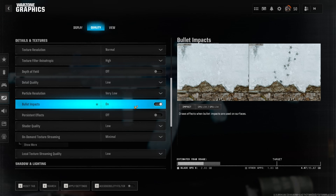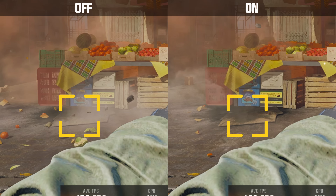Bullet impacts I like to turn on in order to see my bullets, but this comes down to personal preference. Persistent effects allows explosions to leave marks on additional surfaces — since this is a pretty useless option, my recommendation is to leave it disabled.